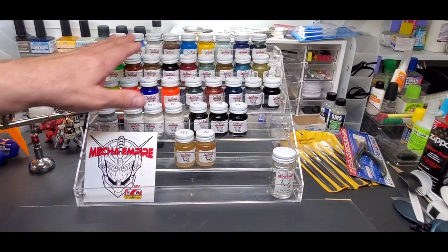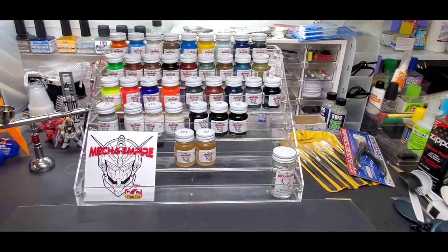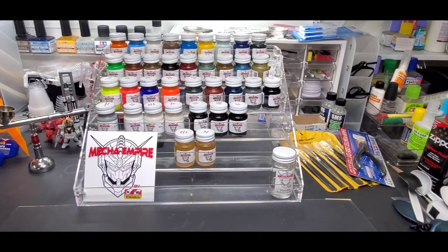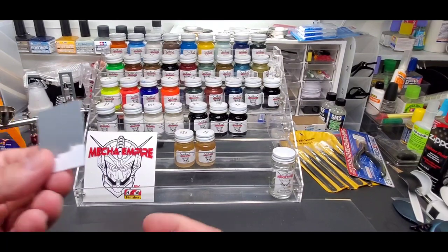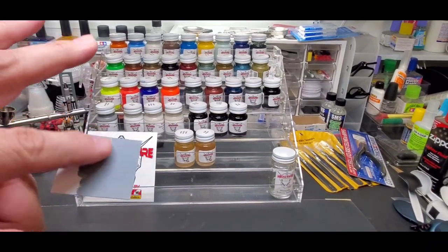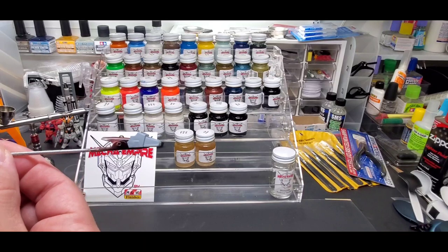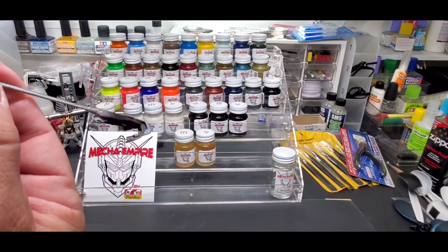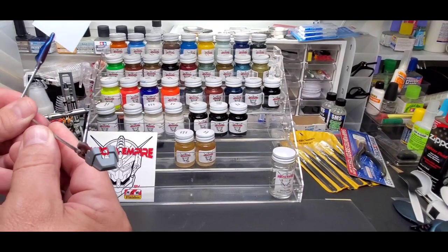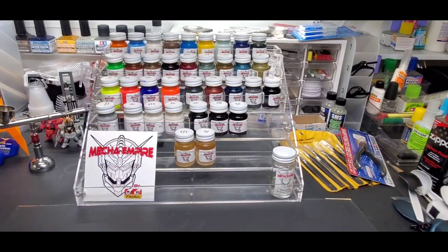I'm going to show you samples of everything except for the whites and the blacks — let's face it, it's white and black, you know what you get. You should have them all in your arsenal anyway. I did paint some of the brushable primer so let me show you how nice it came out. Look at that — that's brushed on. You can see some brush strokes from just one quick coat. I also brushed this Gunpla piece, this foot here. It was a brown piece from a Leo kit. That's how nicely it brushes on.